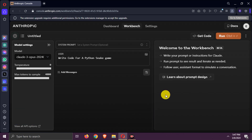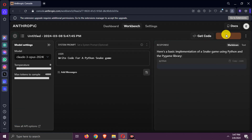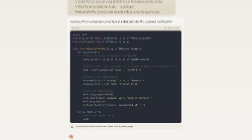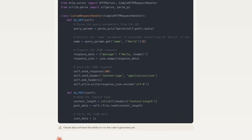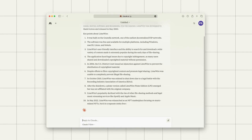Moving on to Claude 3 Opus. This model from Anthropic is the most advanced version in the Claude 3 family, designed for highly complex tasks. It excels in accuracy and deep reasoning capabilities, perfect for intricate task automation, research and development, and strategic analysis.